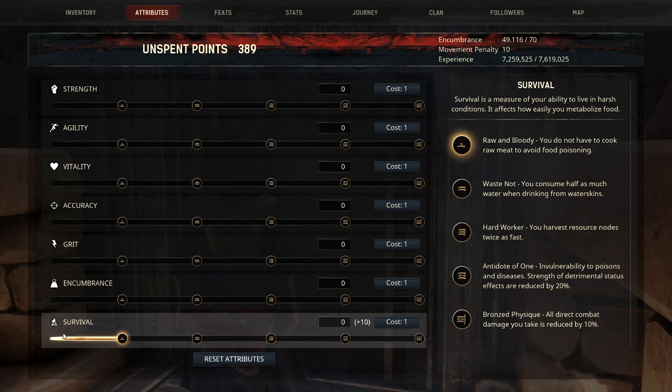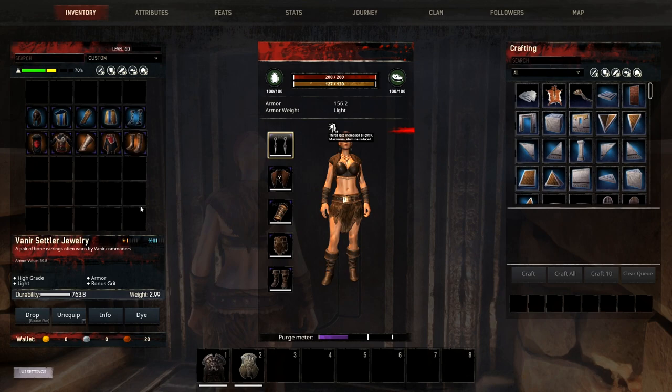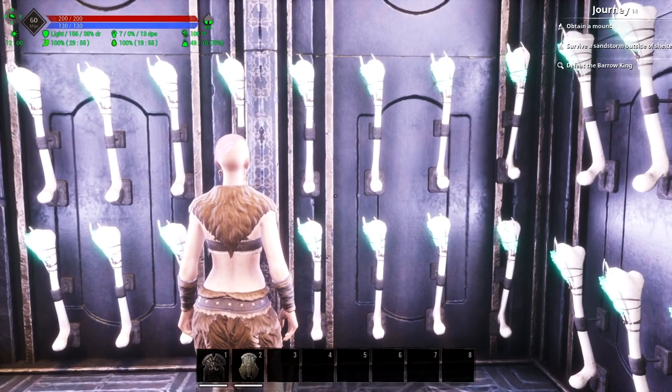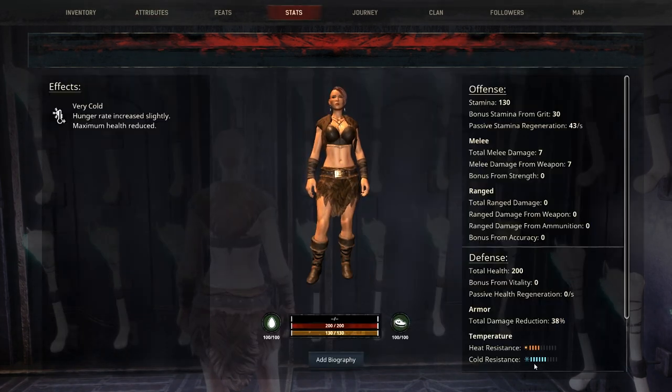The other way to do this is by going into your attributes and putting points into survival. This particular armor actually gives me points in survival, so we're going to remove this armor, replace it with the Veneer Settler, and head back into the cold. Survival is going to give you more natural resistance to the elements — whether it's hot or cold. The first point where you see that increase is once you get six points spent in survival.